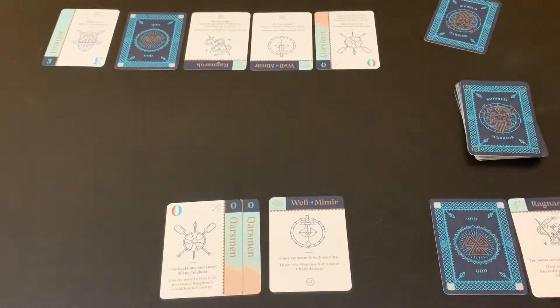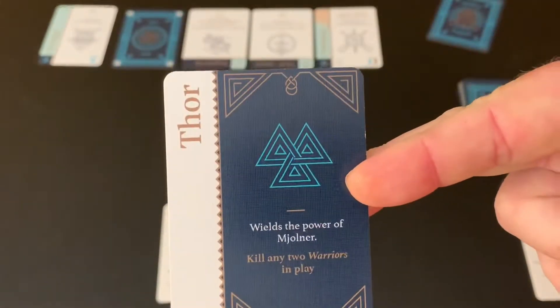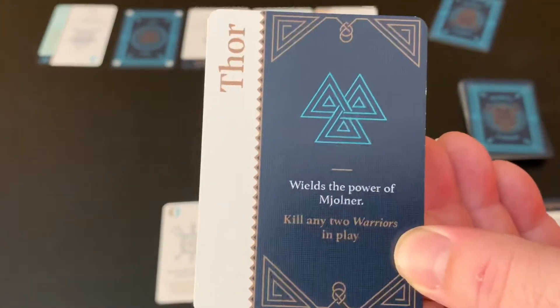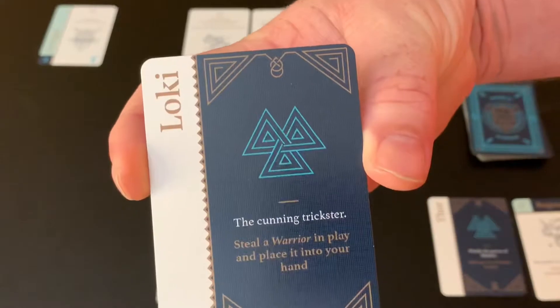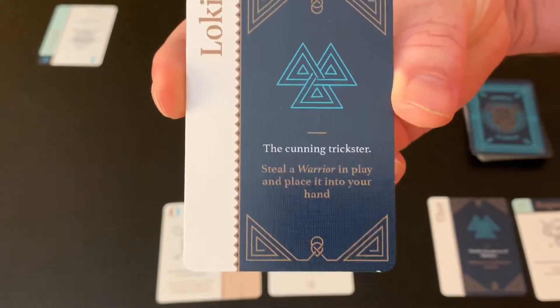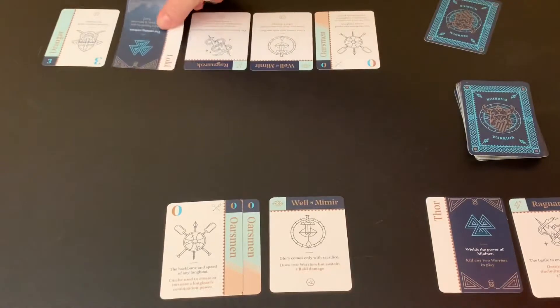Each player is dealt a face-down god card — there are ten in the game, giving each player one once-per-game special power. For example, Thor's ability lets you kill any two warriors in play. Loki lets you steal a warrior that's in play and place it into your hand — so if your opponent plays a powerful Norn or Valkyrie, you can activate Loki on your turn to steal it and play it later.